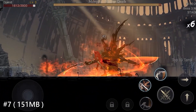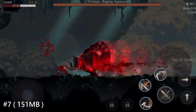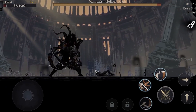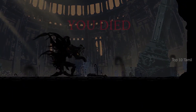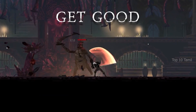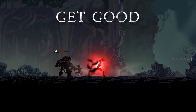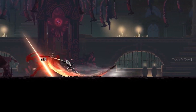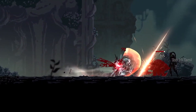Next up is Shadow Hunter — an action RPG game. Shadow of Death is the game title. In this game, you can choose from multiple characters, each with unique fighting skills. You can unlock new powers and upgrade your skills as you progress.